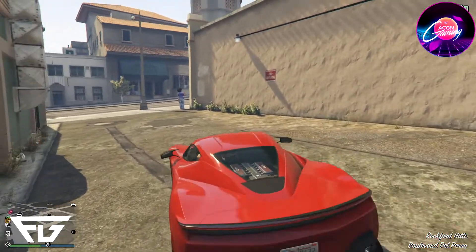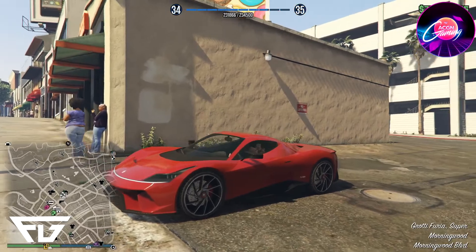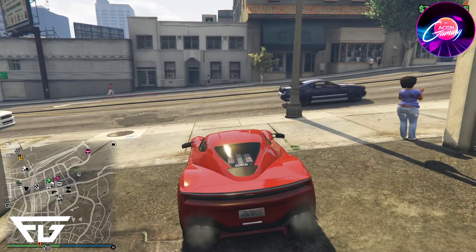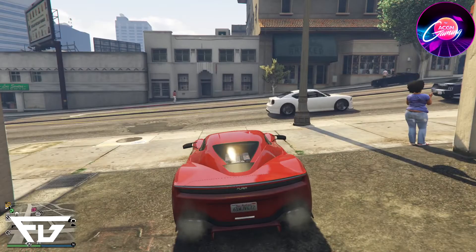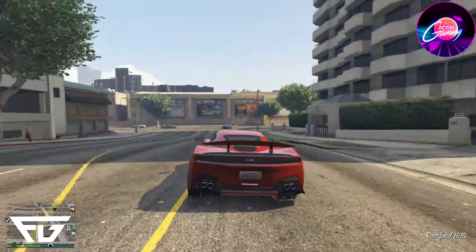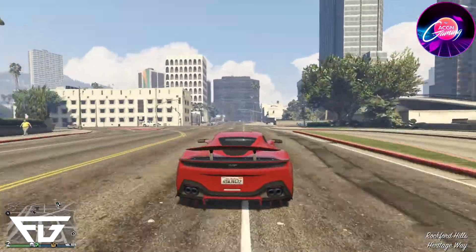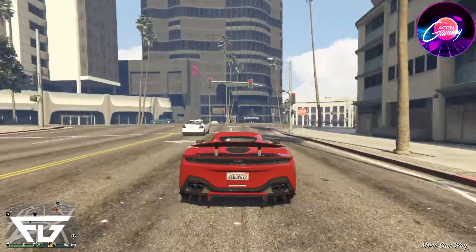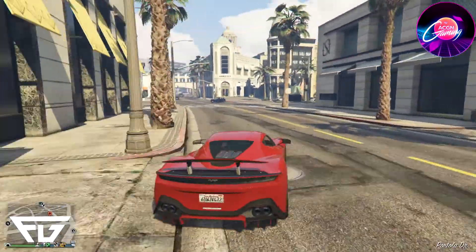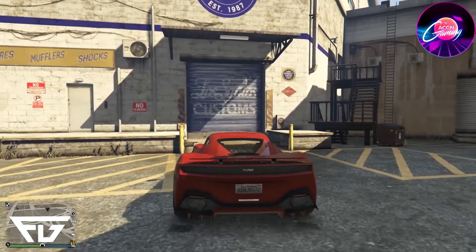Alright, here she is — the Grotti Furia. It's definitely heavily inspired by some of the newer Ferraris, your 458s and others. Let's see how it handles and modify it a little bit. It's got an active spoiler, which is pretty cool. It definitely handles pretty well. It's a pretty mid-tier supercar — not ridiculously fast, but definitely supercar fast for GTA. It's pretty enjoyable to drive so far. Let's take it into LS Customs and see how much we can really mess it up or maybe make it better.